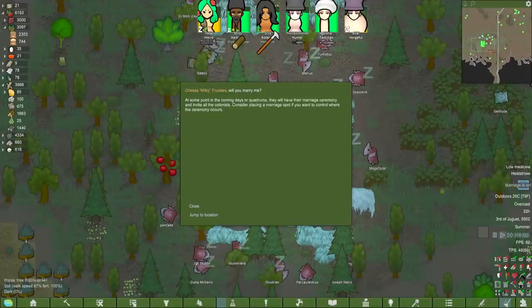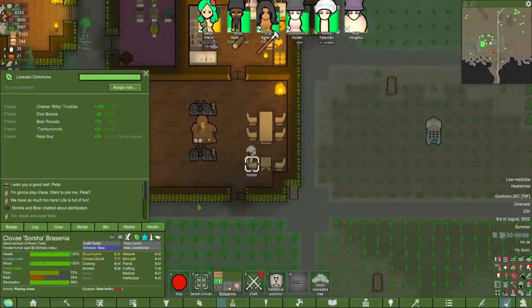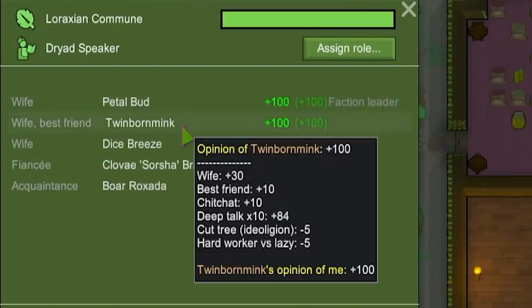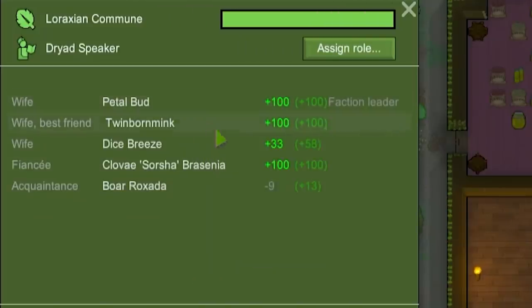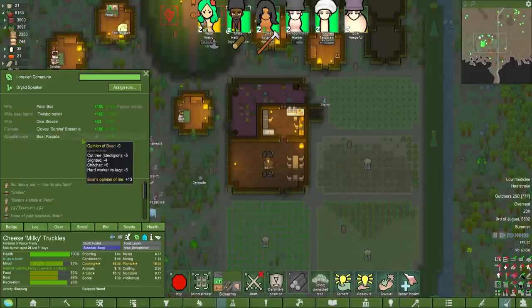Who is getting married? Oh, someone asked Milky to marry him — it was Saoirse. Again, been in the colony about a day. What a guy. Why does he like Twimble Mink more than anyone else? He really doesn't like Dice Breeze. What happened there? Hard worker versus lazy — it's unfortunate. They're also on different jobs; they didn't see each other as much.